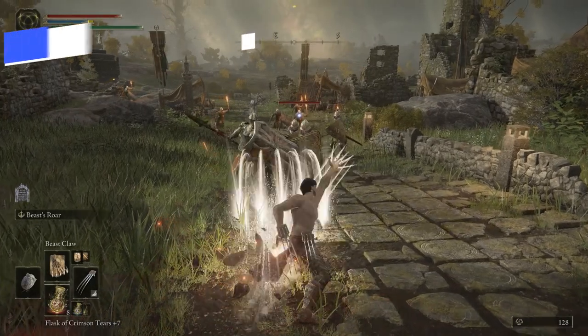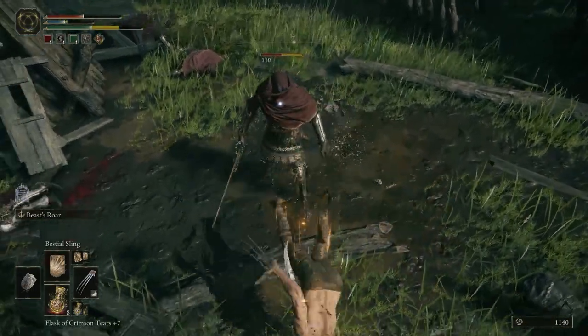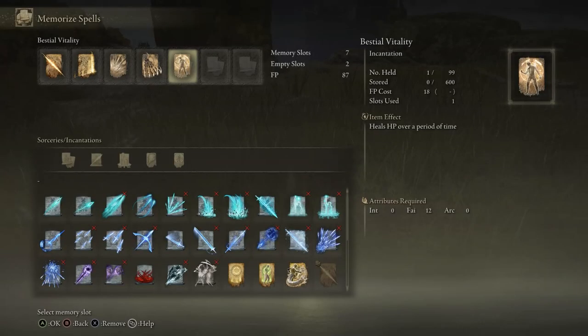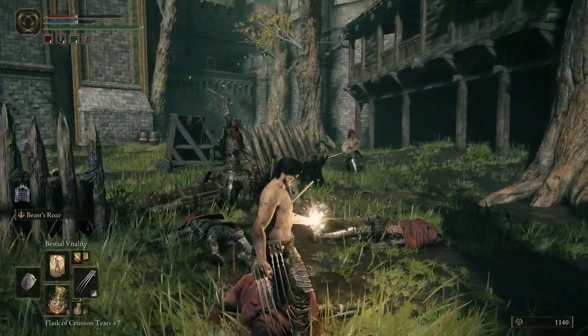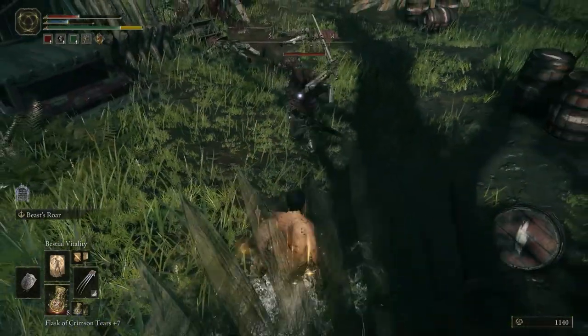Wolverine is big on incantations, and there's a couple that we're using here. The first is the bestial sling, which slings numerous rock shards at enemies — it's like throwing sand in your enemy's face, totally something I can see Logan doing. We're also using bestial vitality, which heals HP over a period of time. This is good for bosses and any group of enemies — if you take a little bit of health damage, you can just pop this and heal back, exactly like Logan does in all of the movies.